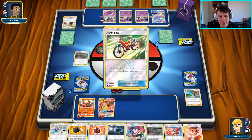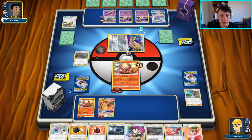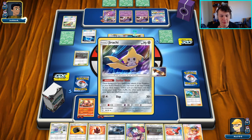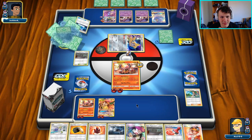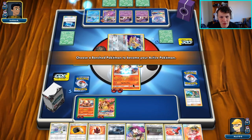Stamp them down to two, knock out the Oricorio to remove any pivot potential, and then they're also all out of Switches — so we might just be able to make it so they can't get into an attacker. That's the game plan here. Off the Pokemon Communication I'd probably grab the Fione if I were them. And yes, there it is — they do have the Psychic in the discard pile too.